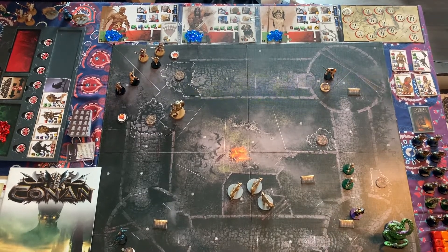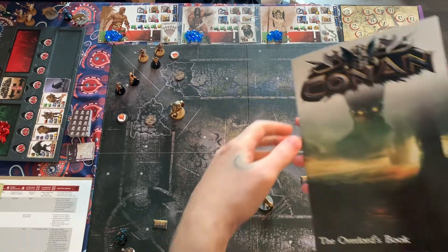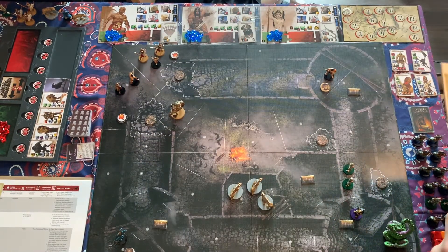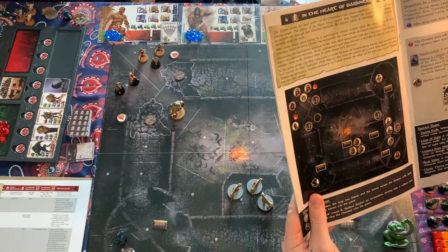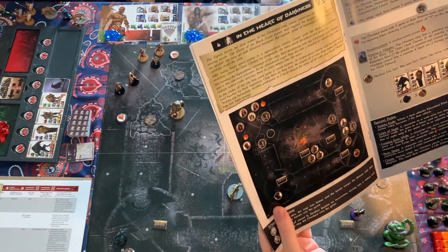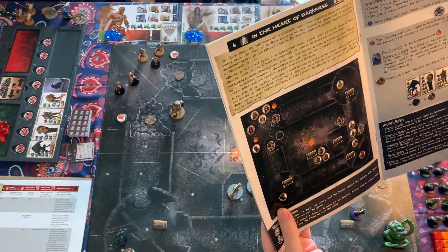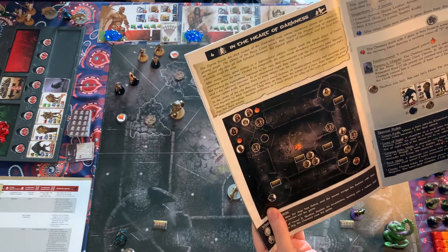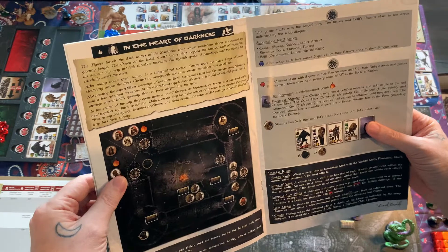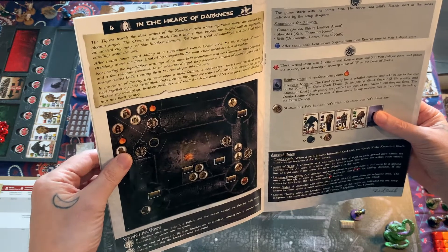Let's look at the cleaned-up setup for our game today. We'll be playing In the Heart of Darkness. The flavor text reads: 'The Tigris travels the dark waters of the Zarkaba River, whose mysterious shores are covered by the gloomy jungle. The Queen of the Black Coast knows that beyond the tangled wall of vegetation, an ancient city may yet hide fabulous treasures. But the legends speak of hauntings, and the local tribes carefully avoid the area. After many hours spent sailing in a supernatural silence, Conan spots the black fangs of towers stretching above the trees.'